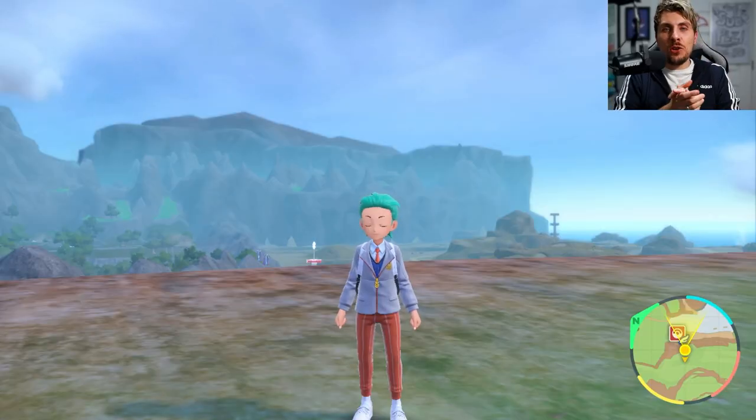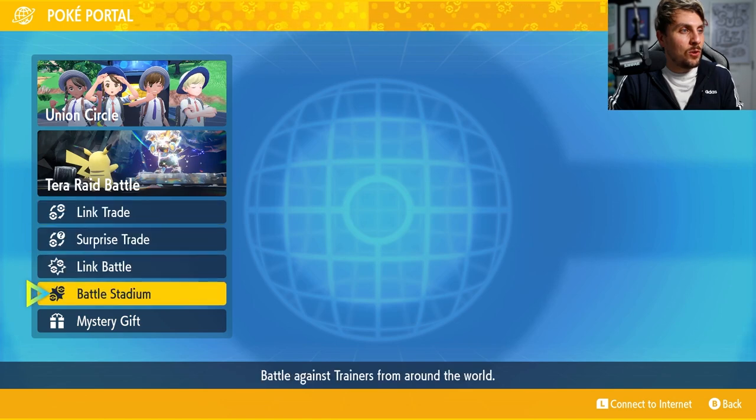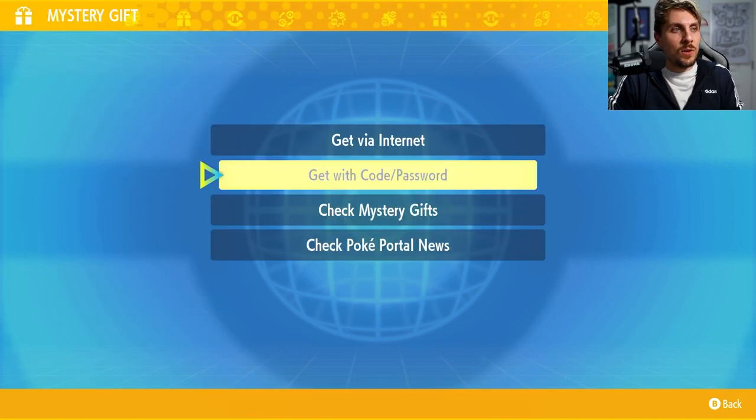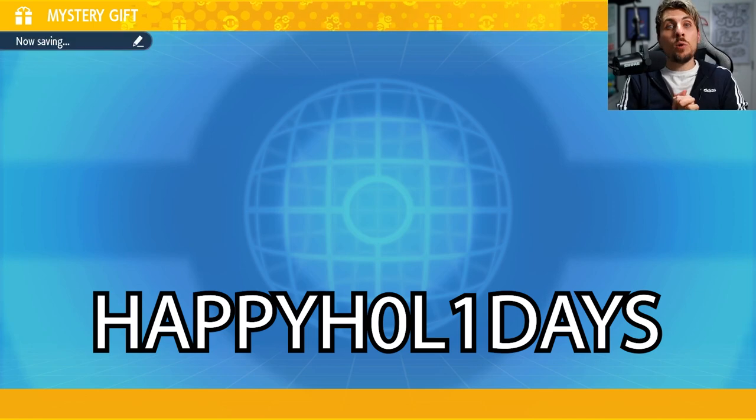There's a brand new mystery gift live right now in Pokémon Scarlet and Violet to celebrate the holiday season. To get it in your game, you just need to go to your Poké Portal — you don't need an online account. Head down to Mystery Gift, then select 'Get with a Passcode.' It will connect you to the internet and then you'll want to put the code in.